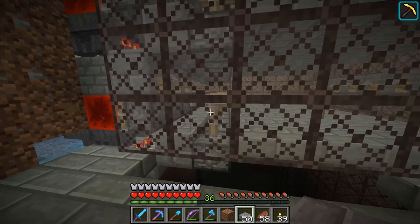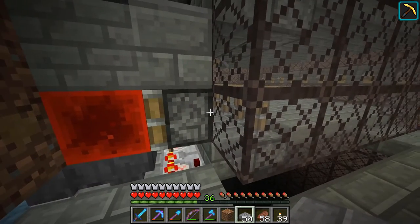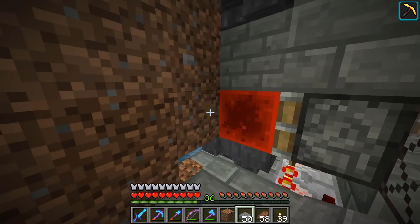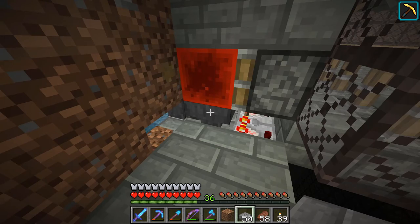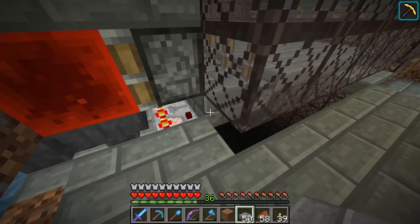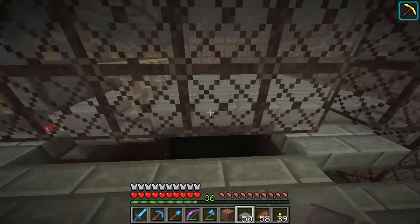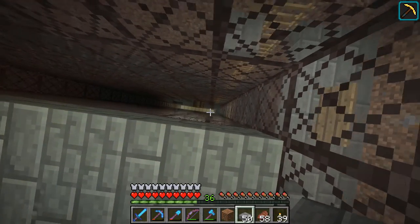This regular piston is just sitting up here, and behind that we're going to have some water. When the witch spawns and triggers the sticky piston to move the redstone block out, the redstone block will then block the back hopper, allowing the item to move from the front hopper into the back one. That will remove the signal from this comparator, retracting this piston and allowing the water to flow out, pushing the witch off and into the drop chute below.